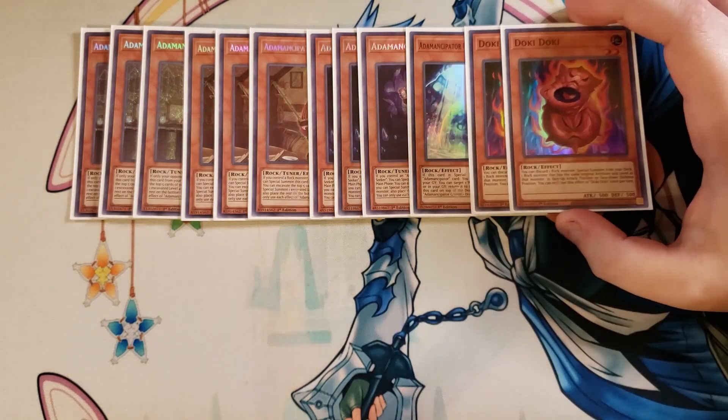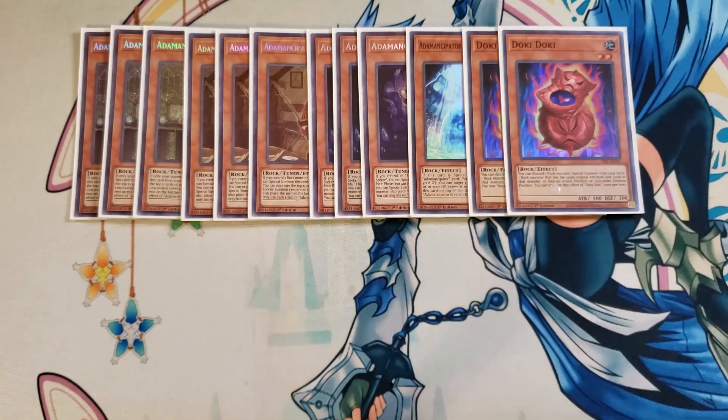We then play two copies of Doki Doki. Doki Doki is a neat card to draw into or excavate off the top of the deck because it has the ability to discard a rock monster and special summon from your deck one rock monster with the same original attribute and level as the monster discarded, in face-up attack position or face-down defense position — a pretty good effect to summon literally any rock monster you need. I think this is a fine two-of; I've considered playing three but always end up not wanting the third.